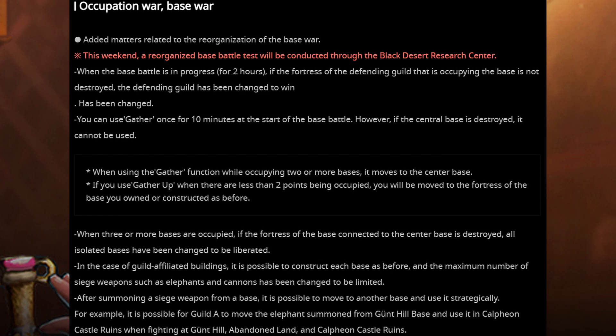Some of the Node War changes we received on the test server are to win conditions. If the defending fort is not destroyed, the defenders automatically win. The Gather Up Teleport at the beginning of the Node War can be used up to 10 minutes from the war start, but only if the central node has not been destroyed. If you have two or more nodes it will teleport you to the central node — the one connecting all the other nodes. If not, it teleports you to the node you fought for last. If you own three or more nodes and your fort at the central node gets destroyed, the connecting nodes will be liberated, meaning securing the central node as you expand is still incredibly important.